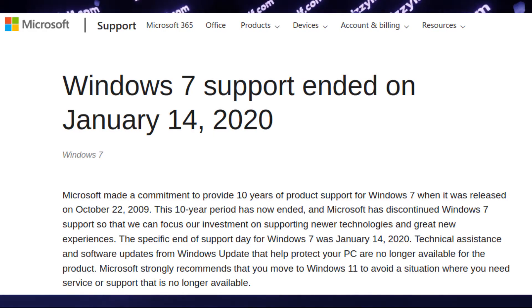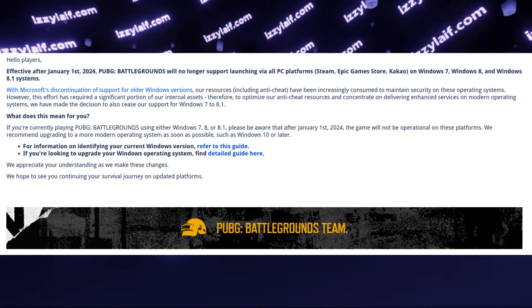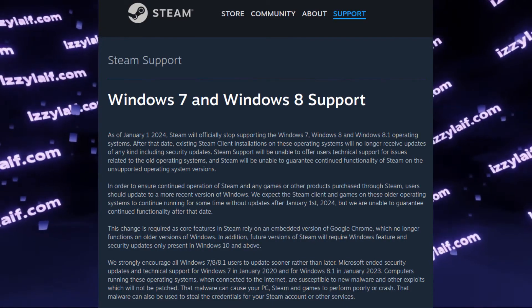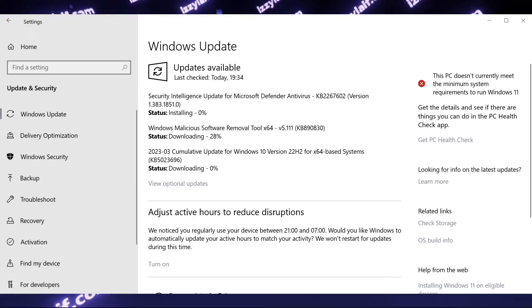That old Windows 7 crack is the only exception where updating the system will cause it to fail to boot. However, Windows 7 is now a 15-year-old system, long discontinued and not supported by most gaming services including Steam. So if Easy Anti-Cheat is complaining about Windows system files, you may want to install Windows updates.